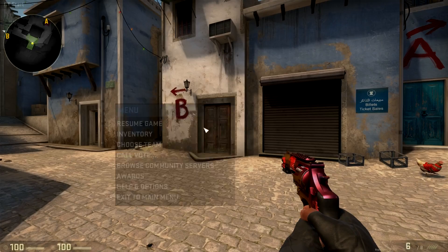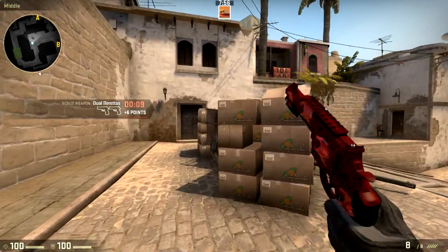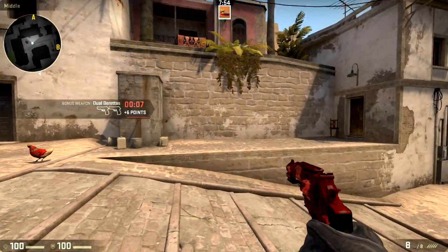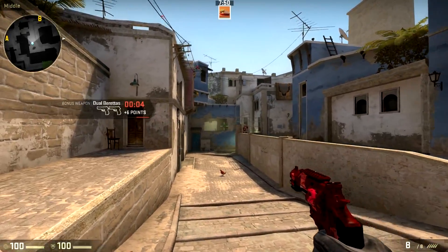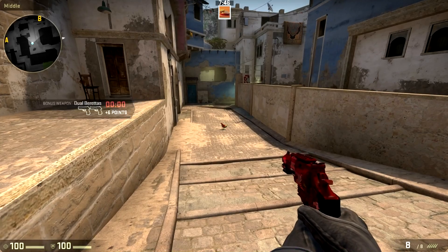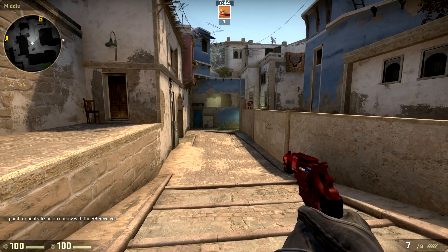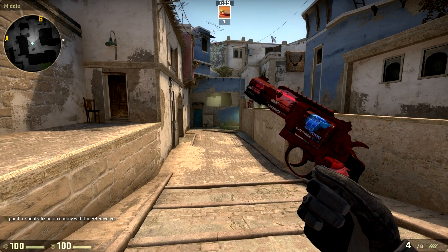This is what the fade one looks like, and this is probably the coolest combination I was playing around with using the expensive stickers. This is a factory new revolver crimson web that has four of the iBUYPOWER holos on it and a Titan holo on the back side. As you guys can see here when I'm shooting it, it actually switches stickers, which is really cool. The stickers on this gun are quite unique.